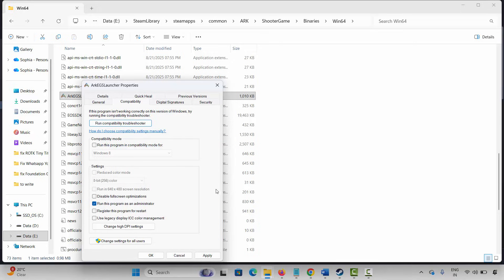If still not working, come back and select Run This Program in Compatibility Mode for Windows 8 or Windows 7, click Apply and OK, and launch the game. If the problem still occurs, select Disable Full Screen Optimizations, click Apply and OK, and launch again. If none of these help, uncheck all options and move to the next method.